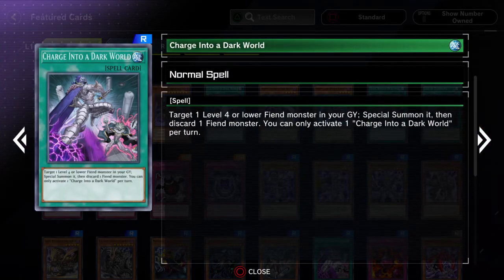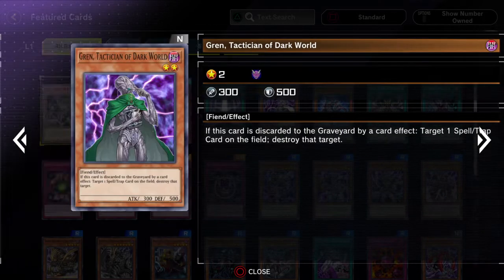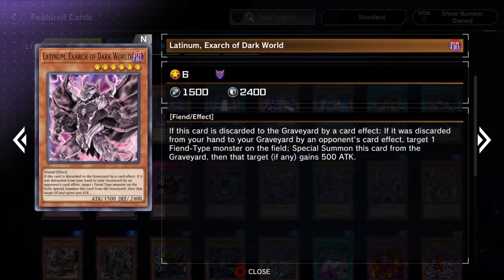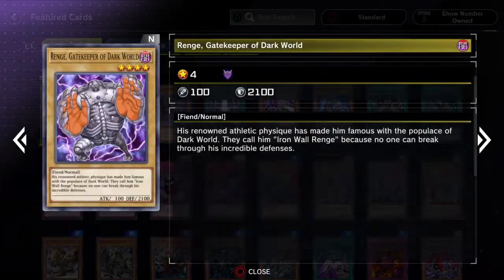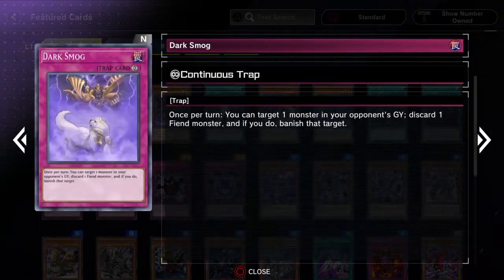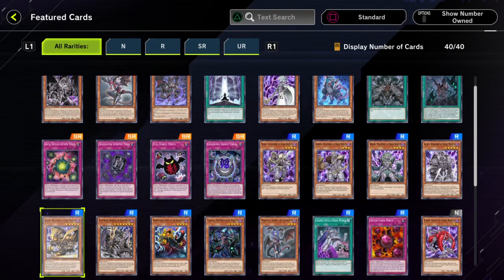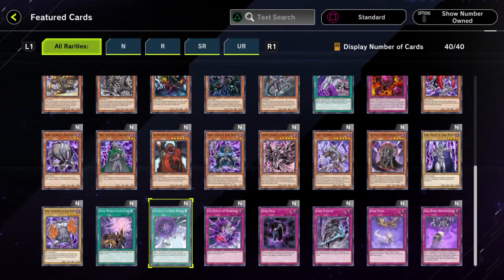You probably want as many draw cards as you can get to make your deck more consistent, especially since you can only run one of each card — especially if you don't really have a lot of searchers. I'm guessing the ones that actually have cards that can search for stuff are probably gonna be really good decks for this event. The Highlander format matters a lot here.